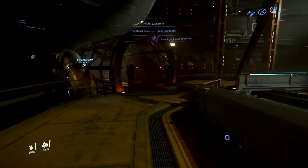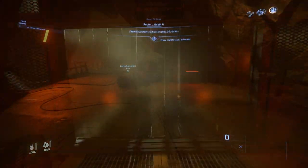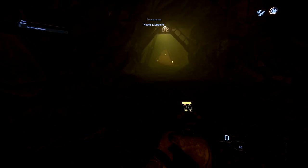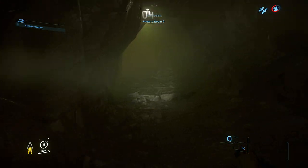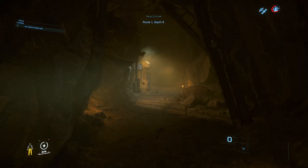Doing these is an incredibly easy way of getting out of prison fast. The mission will tell you what route and the depth of where that oxygen refiller is, and then all you've got to do is follow the numbers. The route is literally what main section of the entrance you need to go down, and depth is how far in you need to go — basically tracked by consecutive numbered areas.